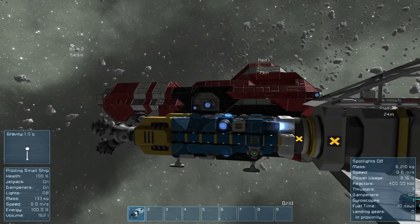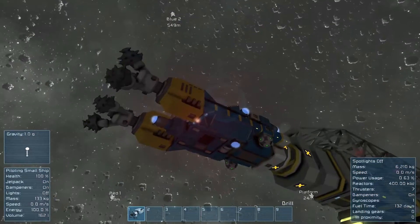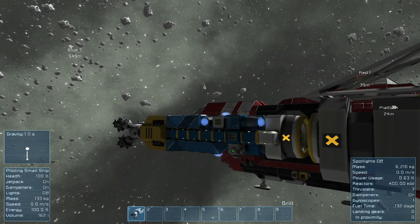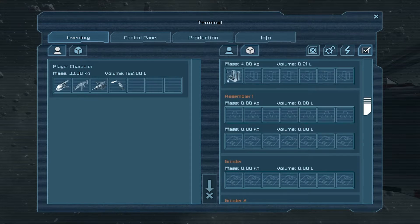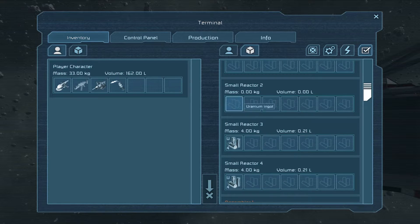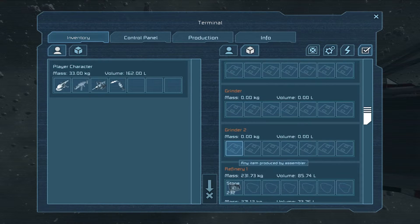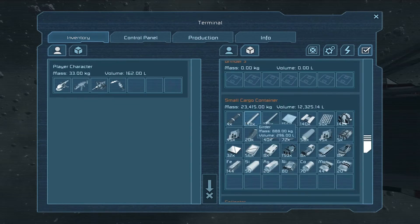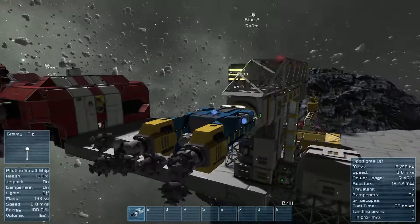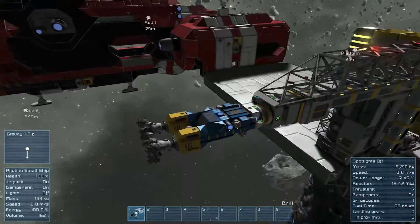It gives that magnetic feel like a landing gear and kind of pulls you in. You hit P to connect. Now I can't go anywhere, but if we pull up the inventory, the connector no longer has 412 items in it. And you can see the assembler, the grinder, the refinery — which is taking the stone and making gravel — and the large container, etc.